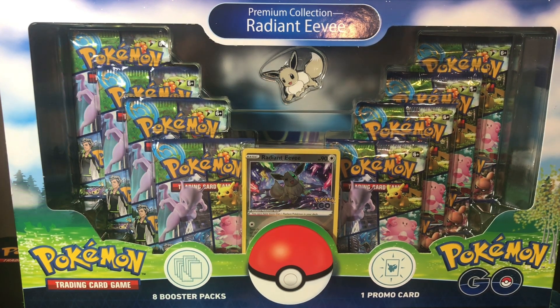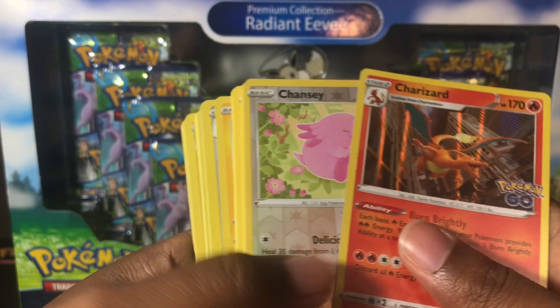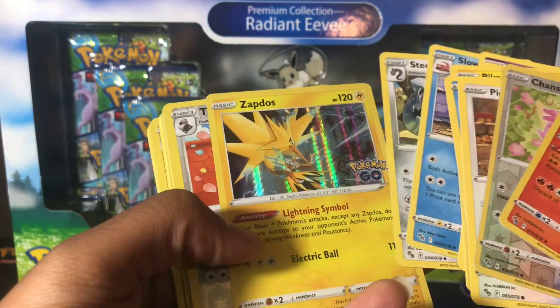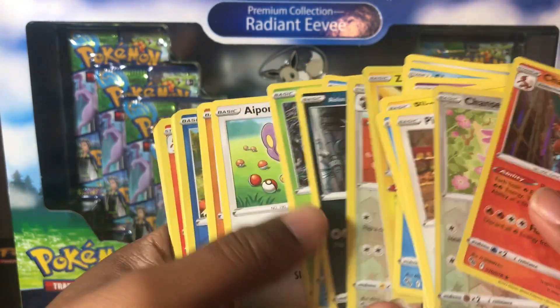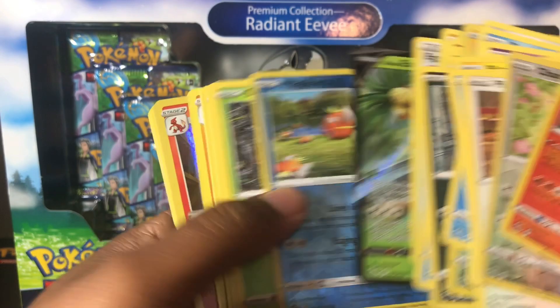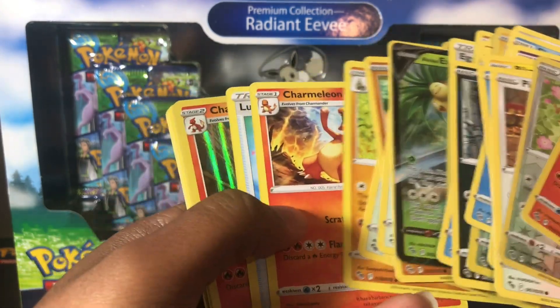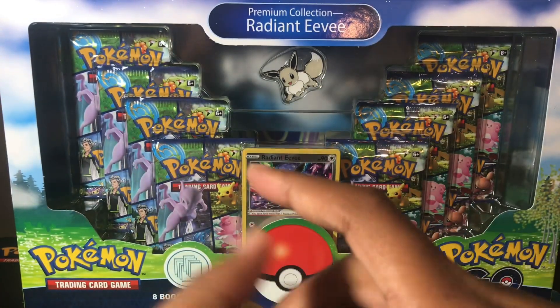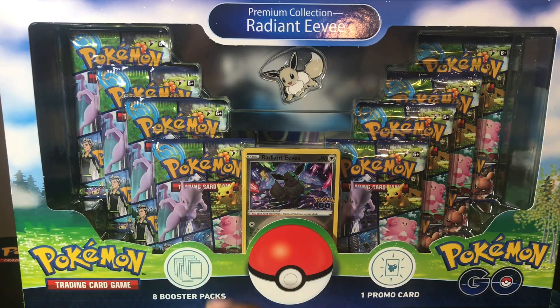I did open up one Alolan Executor Pokemon Go box off camera, which came with four packs. The pulls were not super brilliant or anything. I pulled a Charizard, I don't have any dittos to my knowledge, pulled a Zapdos, an Alolan Executor V, and another holo Charizard. So no Ditto, nothing super spectacular — that's the pulls out of that Alolan Executor box.